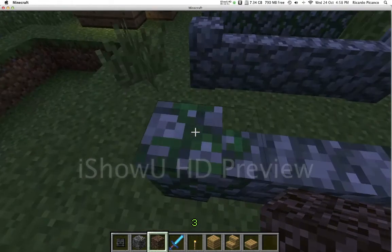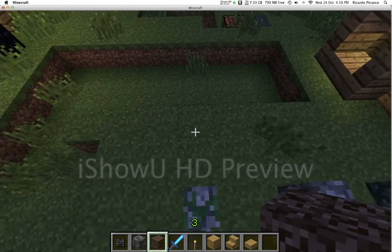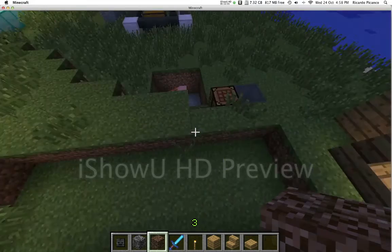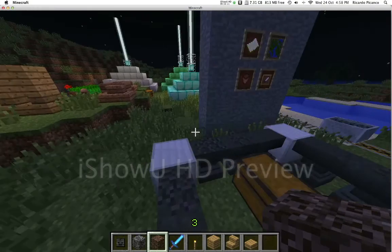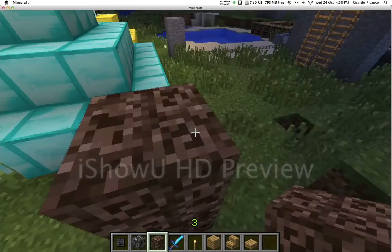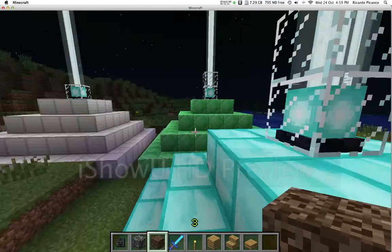The cobblestone wall is a new block in this update — it's crafted the same way as regular fence or glass panes. With Jump Boost II you can jump over two-block-high things.